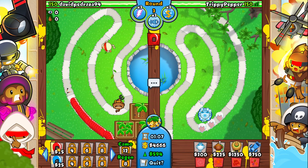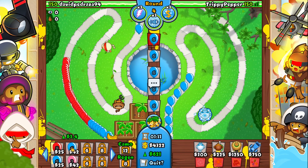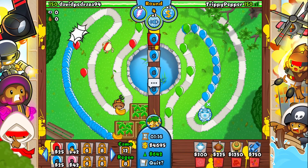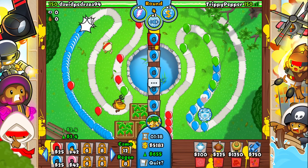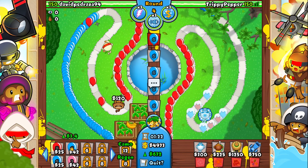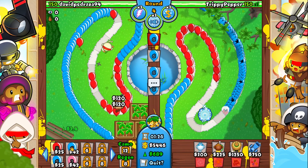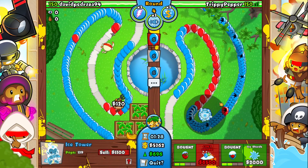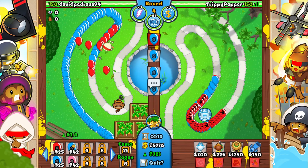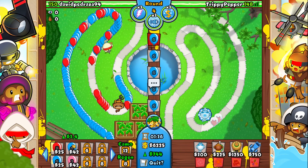I don't know if we'd have been better off with ninja instead of ice tower. This is not the best glue gunner strategy, Boltrix — but let's just see if we can win. Boltrix is a really nice guy, make sure to check him out. We're probably gonna go for an arctic wind because that just slows down everything in the radius — it's basically an amazing tower.